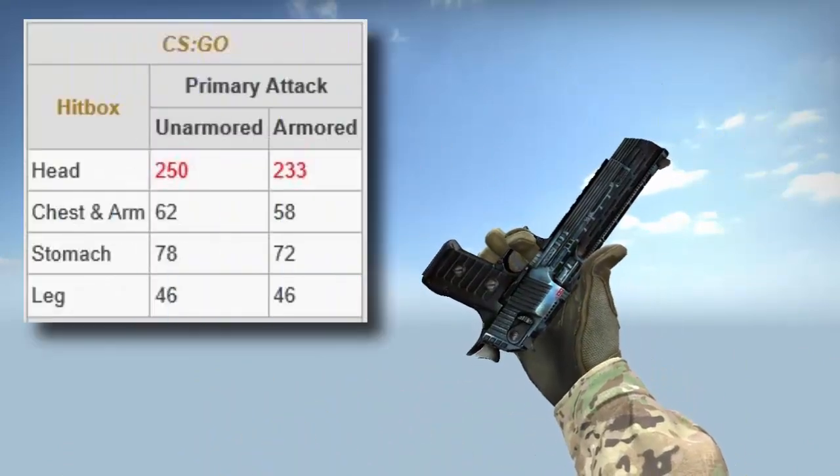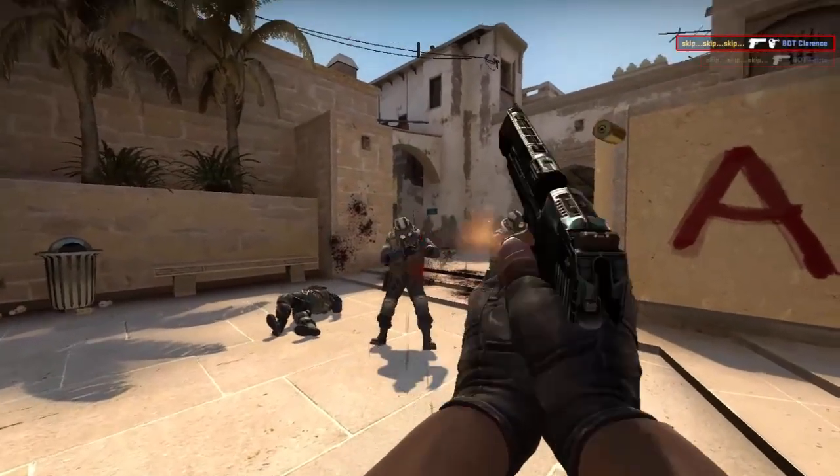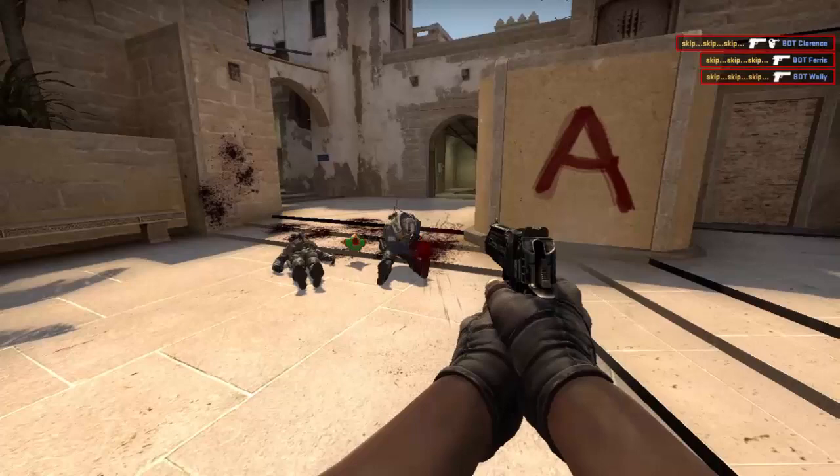Here are the damage statistics of the Deagle. To kill an enemy you need 1 bullet for a headshot, 2 bullets on a body shot, and 3 bullets on a leg shot.